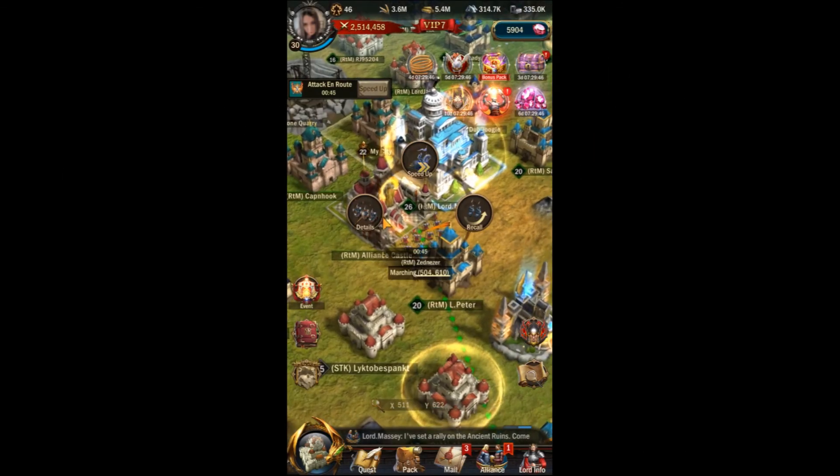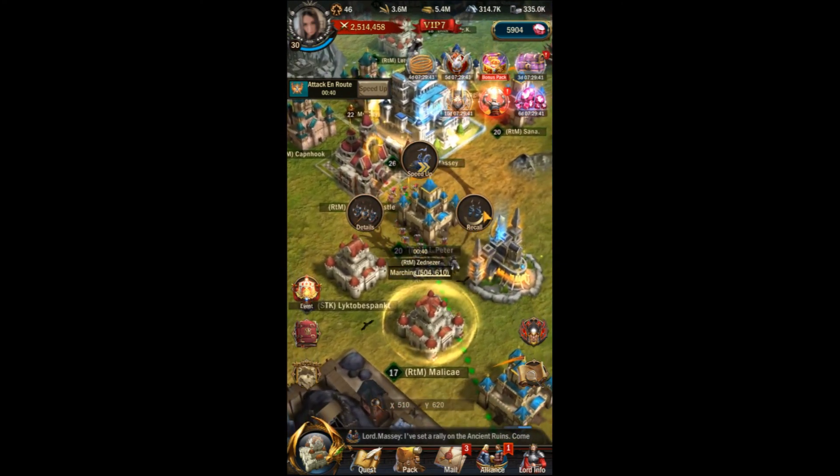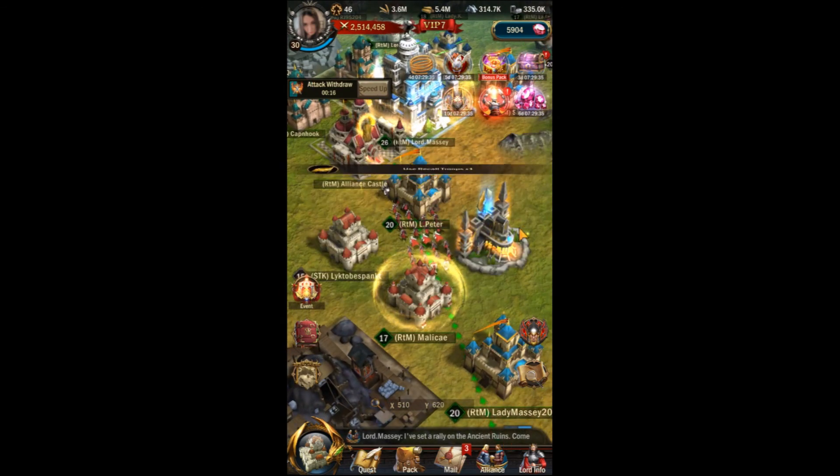If your target belongs to an alliance, there's a chance some of their teammates may send reinforcements to help defend that castle. If you see a bunch of reinforcements pouring in, you may want to play it safe and recall your attack.